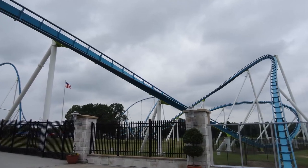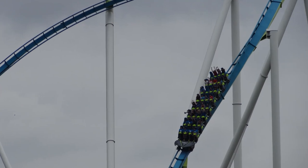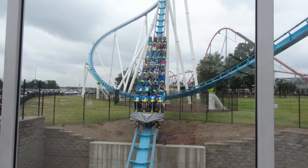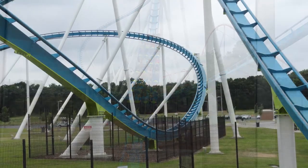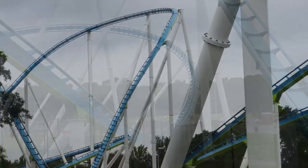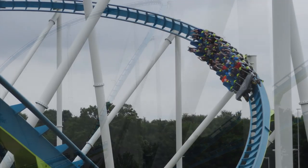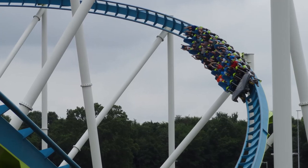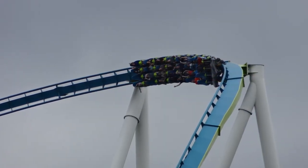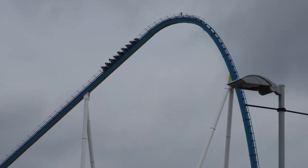One thing I want to discuss that could potentially hold this ride back for some is the wide helix directly after the large trimmed camelback hill. Looking at how the structure is built, I can understand why the helix is designed this way, as it has to weave around the large A-frame supports of the lift hill which are right in the middle of where the helix is. But the ride just kind of meanders through the helix, making it feel like filler. It would have been nice if it could have been designed to travel in a different direction to make it tighter, or maybe have a different type of element altogether. However, this is a minor nitpick and the helix really doesn't take away from how great this ride is.